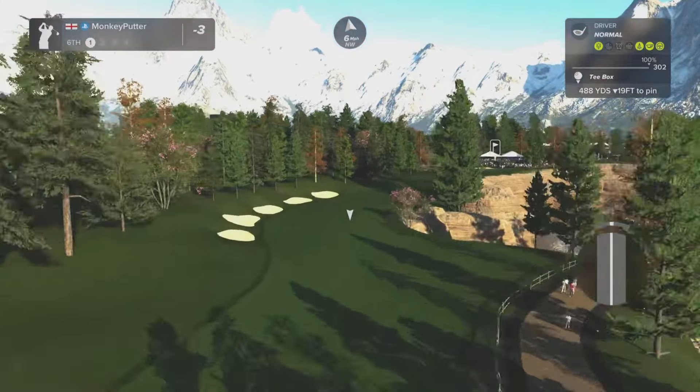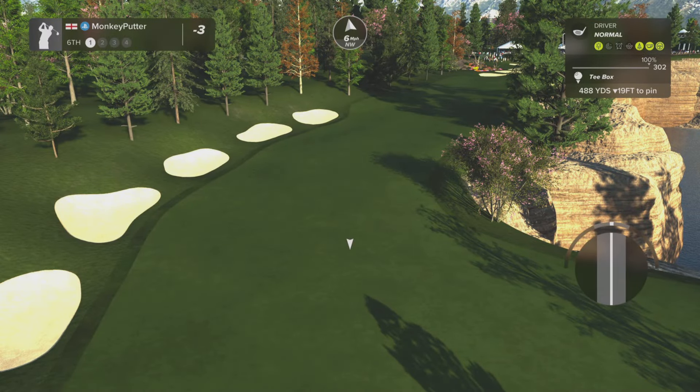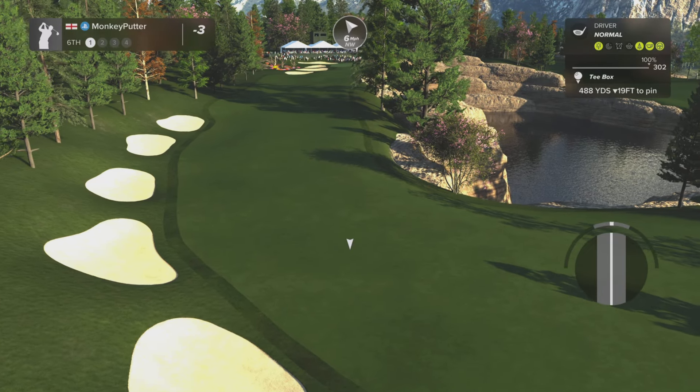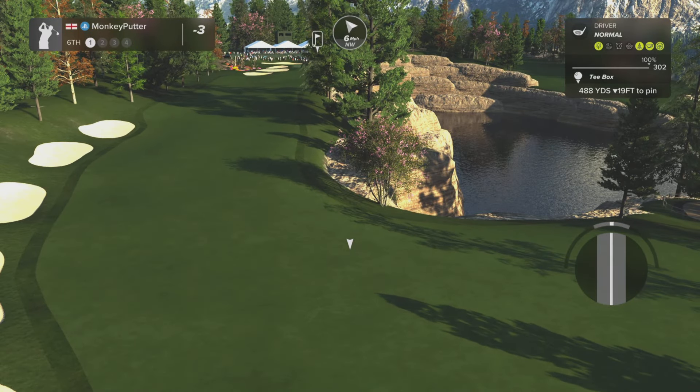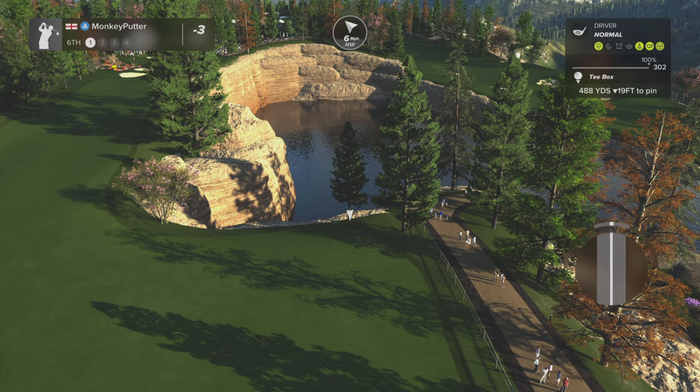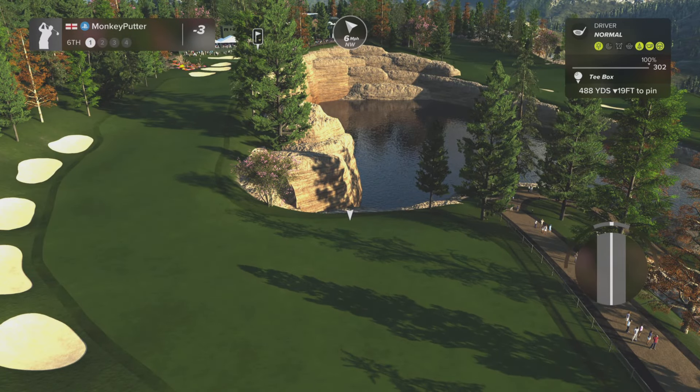Now par 4, 6th. It's quite a long one — 488 yards. There's a dog leg to the right as well, so it's going to be playing longer than the 488 yards because of the dog leg. Just have a look at that view there — isn't that stunning? I love the way the course designers use the rocks on this course. It just looks amazing.